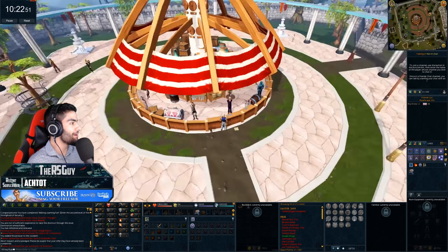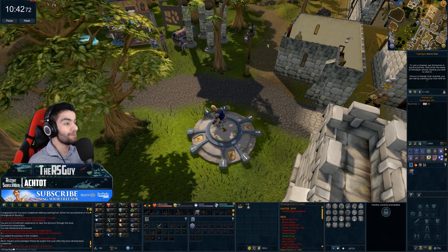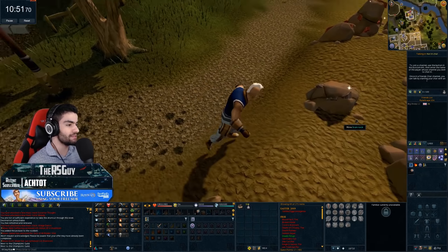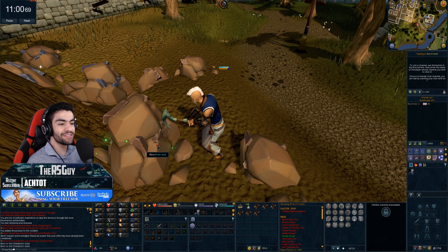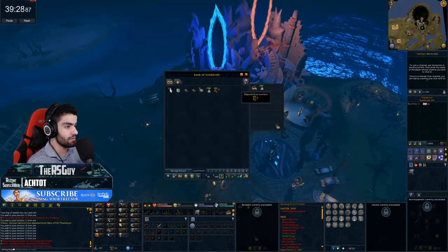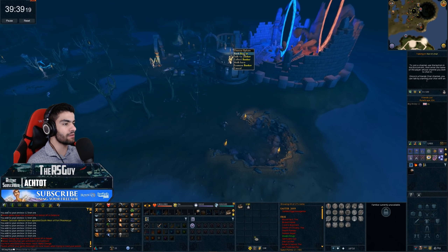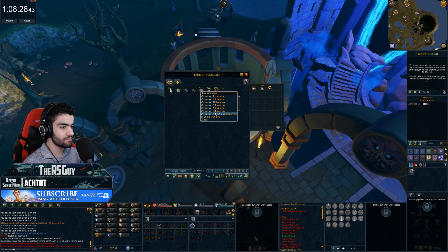A pickaxe upgrade would also be good, but I don't see myself being able to get one. Yes, dude! Method unlocked. I can almost buy a Ring of Wealth, but not quite — next time we bank, we'll do it. This should be absolutely insane GP. Oh please, tell me I'm at least two-tapping these. Yes! I'm two-tapping them. Each of these iron ores are, what, 400 GP each? This is actually beautiful. That is level 50 mining. We can now use a Rune Pickaxe, which should be really, really strong. Might allow me to double-tap these every single time.